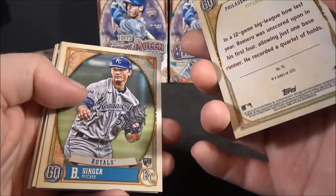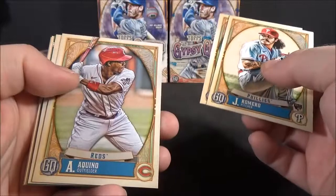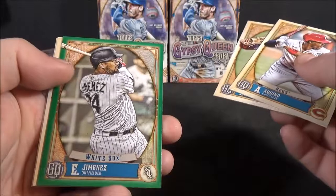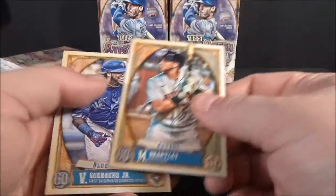Romero — the only thing I don't like is they're just abbreviating the first name. Jojo Romero rookie. Brady Singer rookie. There's a couple of nice rookies. Aquino. Walsh. Green. Eloy Jimenez green. Michael Brantley. And Vlad Guerrero Jr.